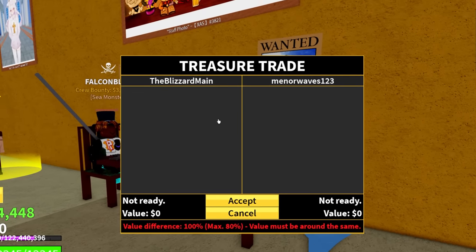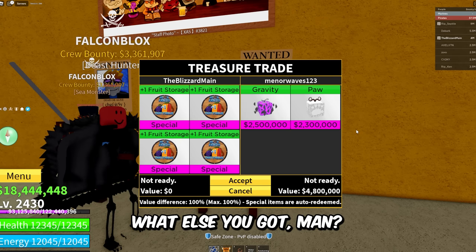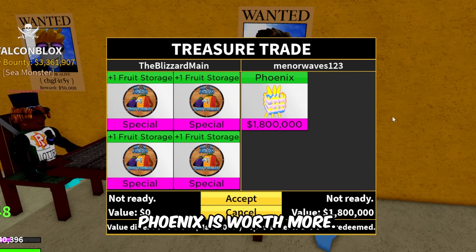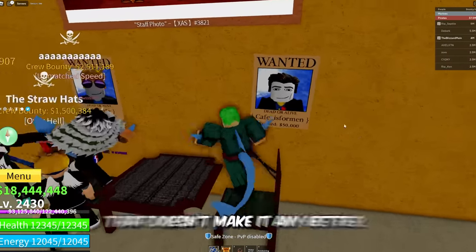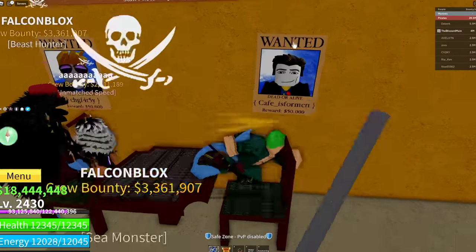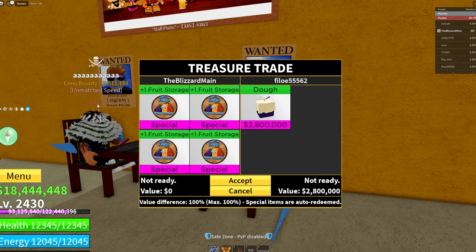We got Mr. Manure right here — Manure Waves, one two three. Gravity, Paw — what else you got, man? He took out Gravity and Paw and then put in Phoenix. That's worth more, but he took out two worthless fruits and then put in Phoenix — that doesn't sweeten the deal, man. We got Shadow GT right here — the Beast Hunter. He's gonna put in Phoenix again. You need to know when to cut your losses, man — the gambler's fallacy.